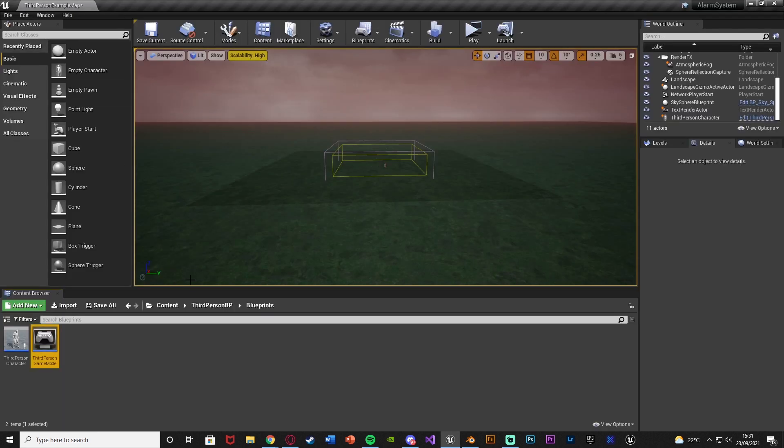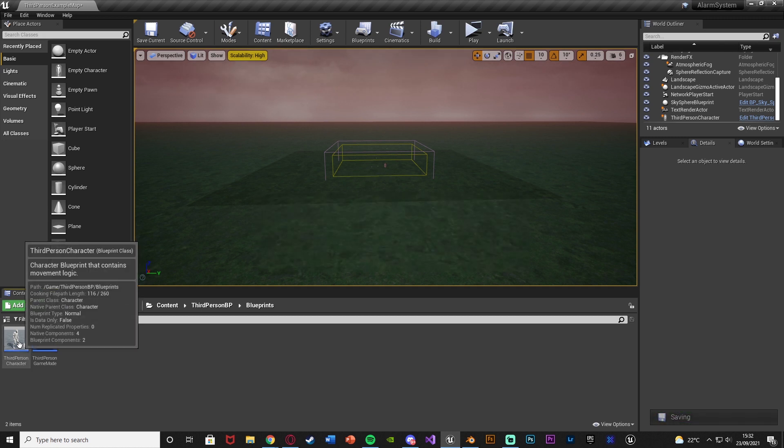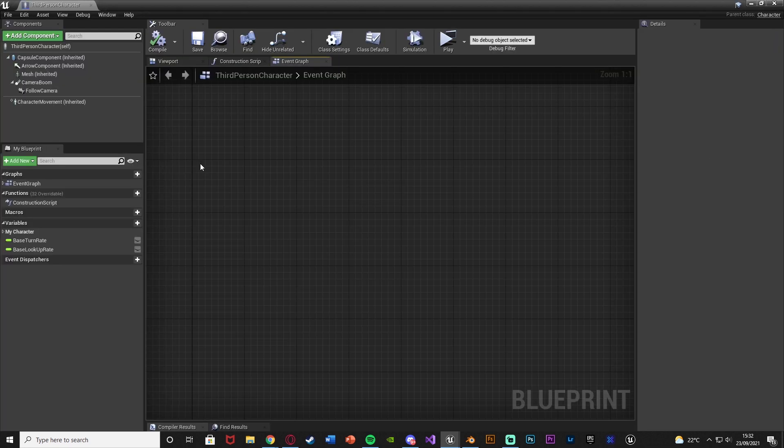Compile, save, and close. Now all we need to do is call that custom event. This is where you'll want to change things depending on your system — if it's when you walk into a house, use a box collision on the level blueprint; if it's for a weather system, call this custom event when you spawn an earthquake, storm, or tsunami. For me I'm just doing this in the character blueprint when I press one or two — more simplistic, but it works the same way.